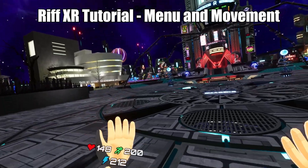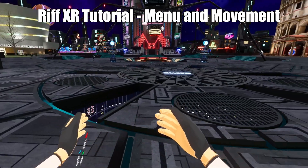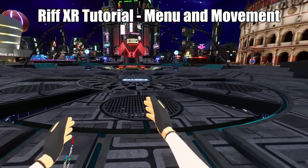Welcome to Riff XR. To move around, use the left joystick and click it in to sprint. Use the right joystick to turn.